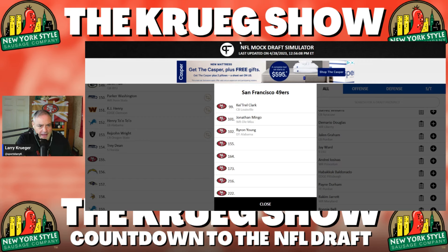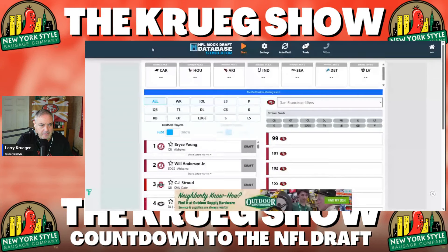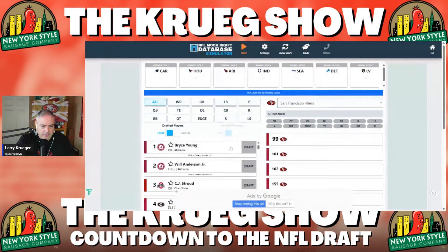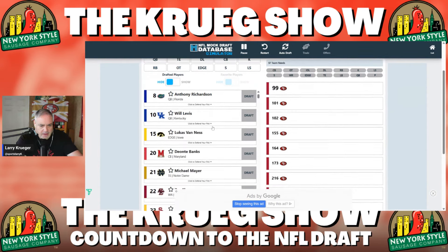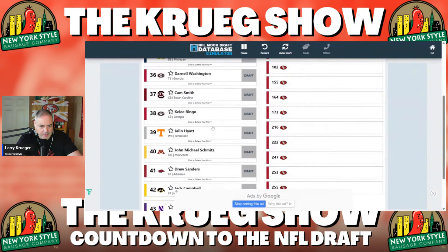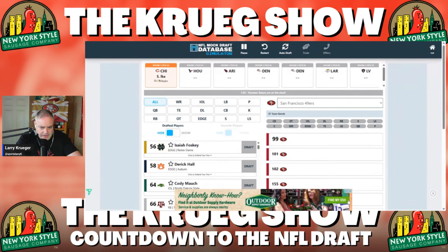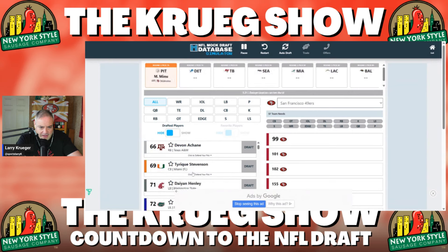Let's close down that simulator and go to the other one — the Mock Draft Database simulator. We'll share the screen with that one and run through a different look to see what we come up with. We hit start and away we go. The first round is going exactly the way it actually came off the board. When we get to pick 99, we'll see who's on the board.